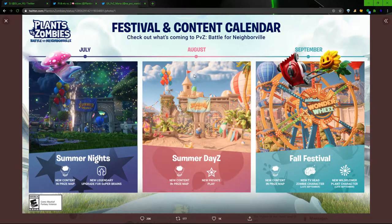The August festival atmosphere is going to be called Summer Dayz — with a Z at the end. It also mentions the new Private Play feature, a new TV Head Care zombie character, and the Wildfire characters, who should be playable next week. There's also a Fall festival atmosphere coming with new content in the prize map.